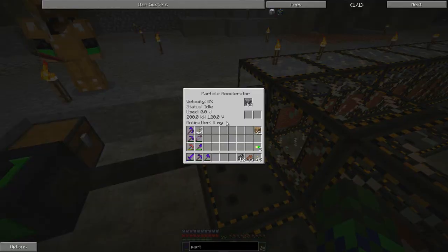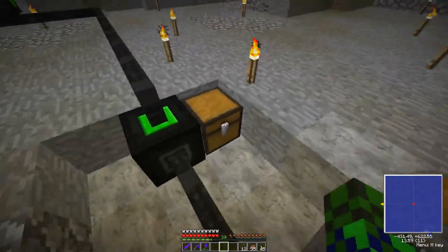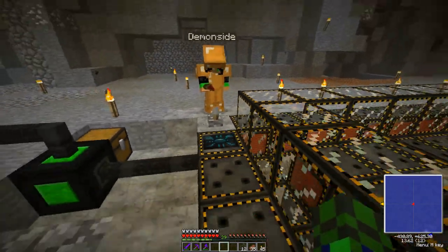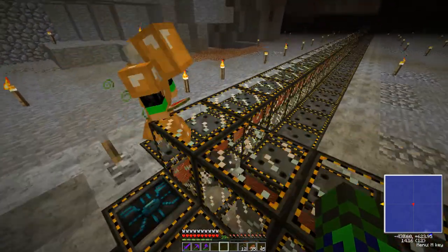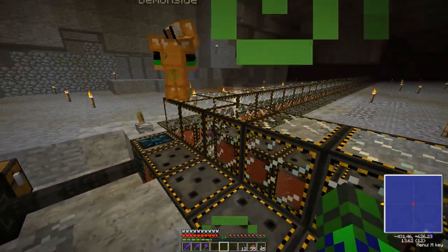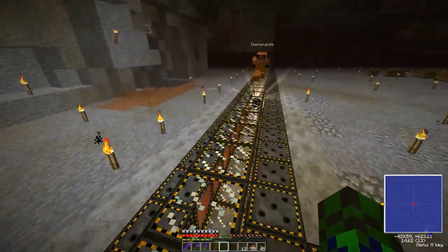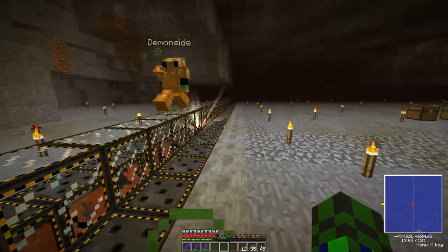Let's put a stack of cobblestone in there — I moved a chest of cobblestone over there. Pull the lever! There it goes. Oh, pretty colors! We both got some radiation from something.